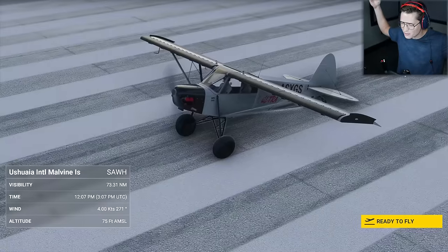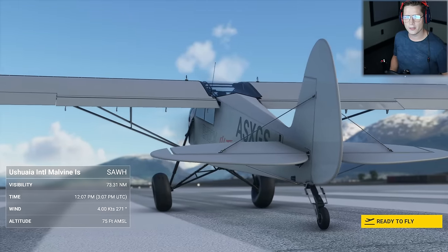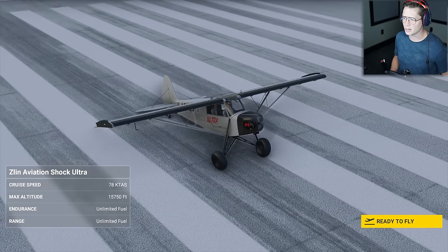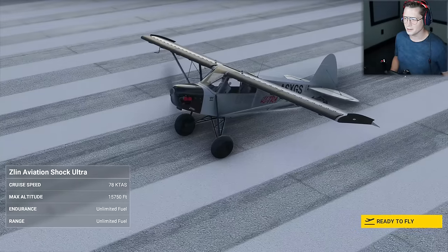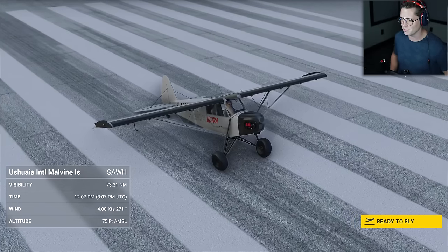We are going to be going as far south as you can possibly go. We're going to be exploring the least inhabited continent, maybe check out some of the research bases out there, see a couple of polar bears. There aren't actually any polar bears in the game, but we here at T-Martin Airlines like to believe we might be able to make the impossible happen.